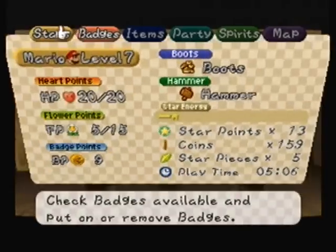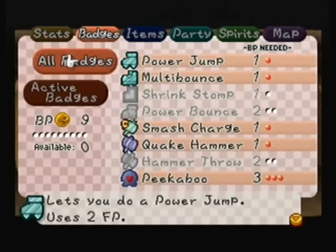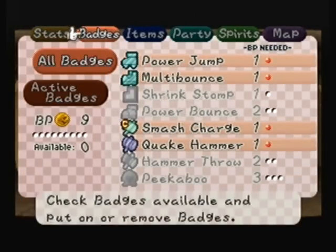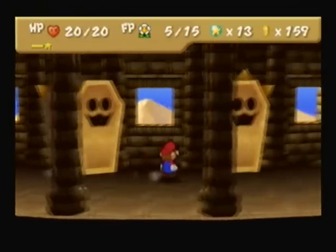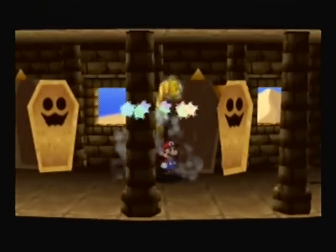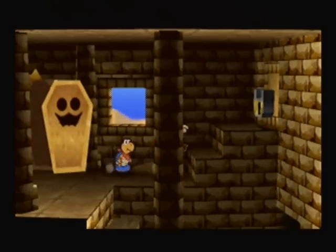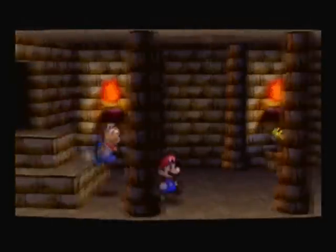Here is the Spike Shield Badge — a really good badge you definitely want to equip, though not all the time. It allows Mario to jump on spiked enemies, enemies with thick spikes in their heads. If you're going to an area with no spiked enemies you don't need it, but if you are, definitely equip it — especially if those spiked enemies are in the air.